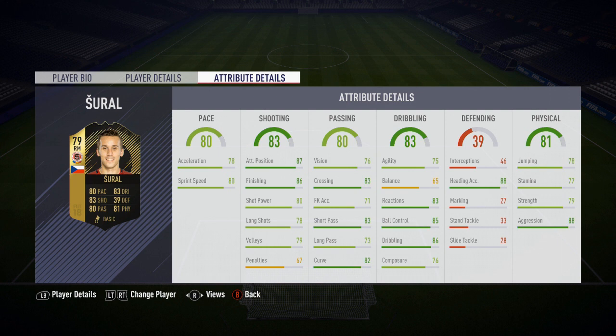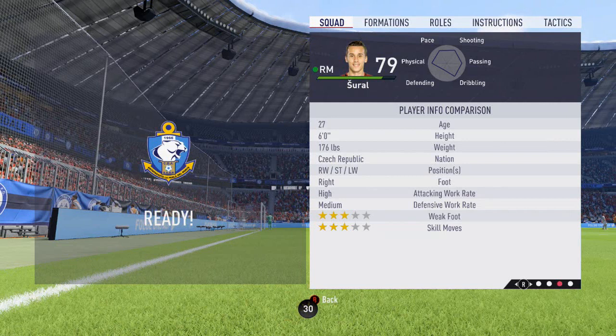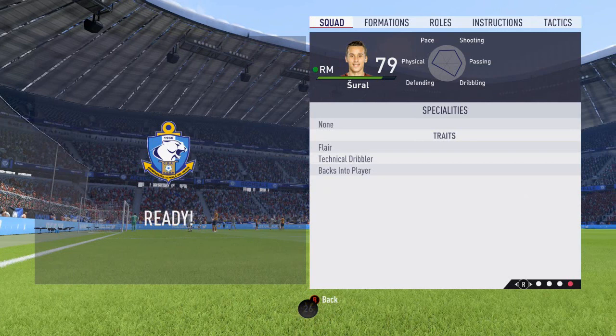80 pace, 80 free kick shooting, he's got 80 passing with 83 dribbling, only 39 defending but look at that 81 physical stat. This guy is six foot and he is just a right midfielder. Three star weak foot, three star skill moves — can play right across the front line with right wing, striker or left wing. Six foot, with flare, technical dribbler and backs into player traits, which make him very good with his back to goal.